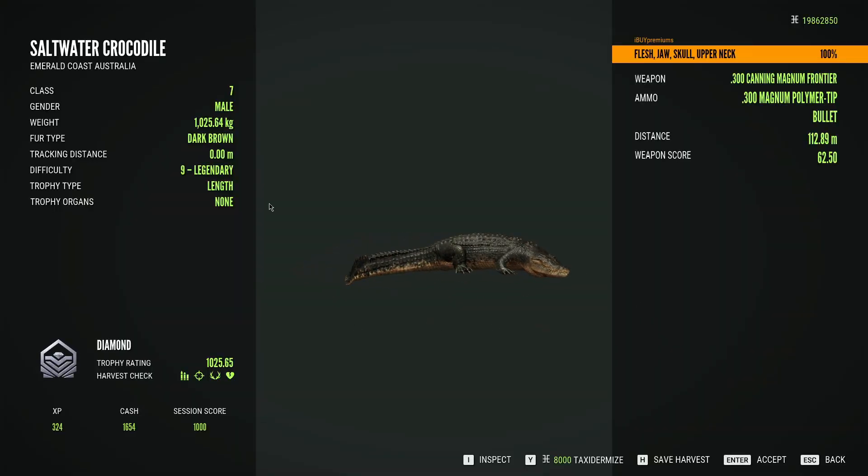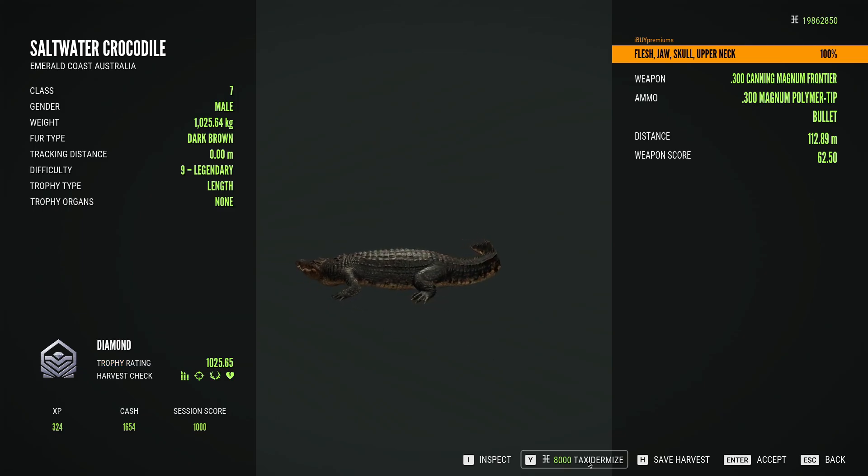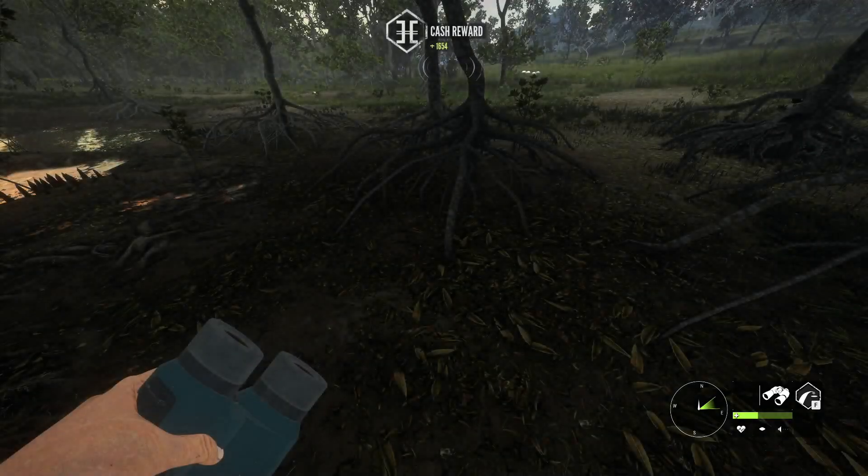Dark brown nine legendary — and this one made diamond as well. The largest one I got so far is 1,100 scoring, so a pretty sweet trophy. I got that in the lodge — I will be doing a lodge tour video for early access as well, just to remember all those trophies we got in early access and be able to keep those, even though we can't actually take them to our main save. Let's taxi this one up — there we go.